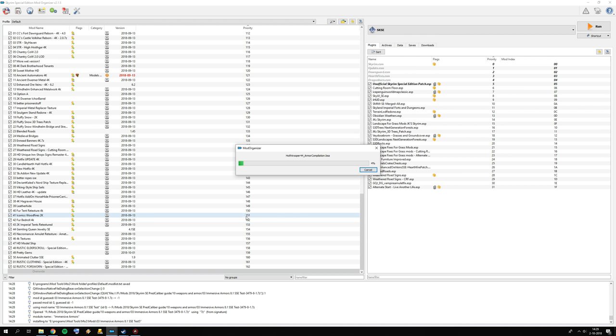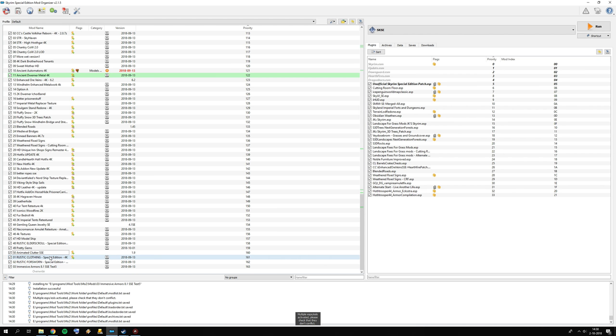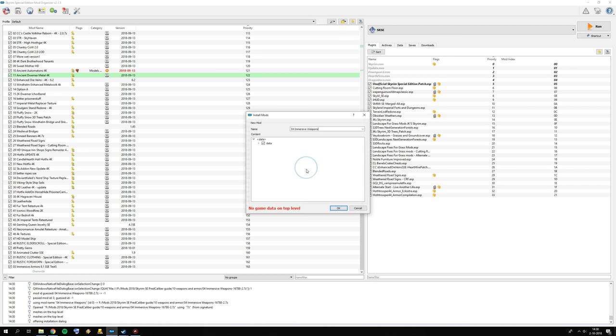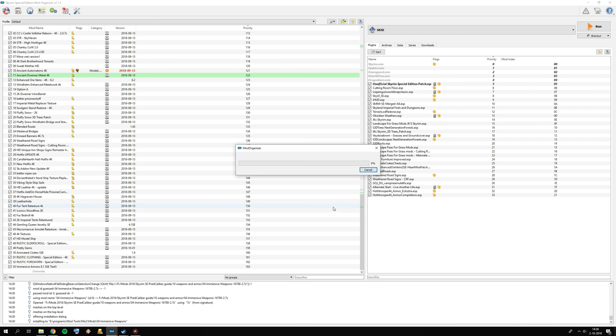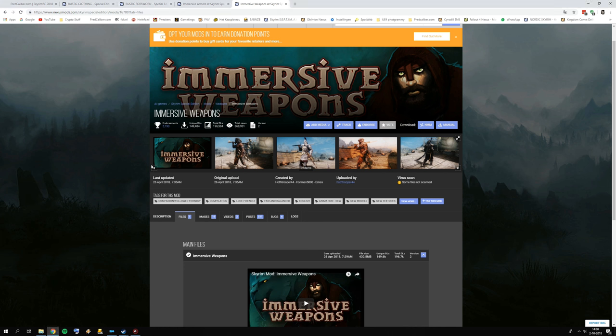Since I'm going to use the CBBE body mod, I'll leave it unchecked. Then make sure you activate Immersive Armors. From the same category, also install Immersive Weapons — click Manual. It doesn't come with an options form. Set this as your data directory, press OK. It's not as long to install as Immersive Armors, but wait for it. Then also activate Immersive Weapons.